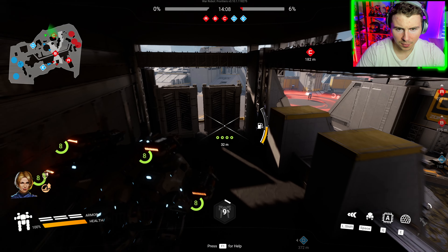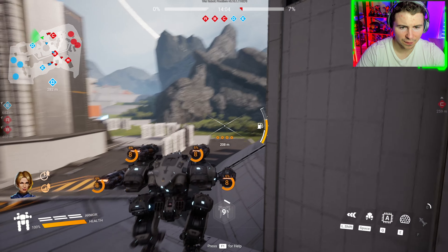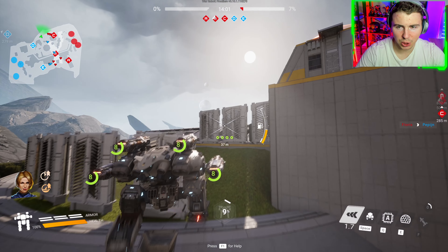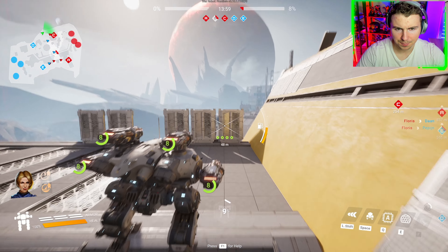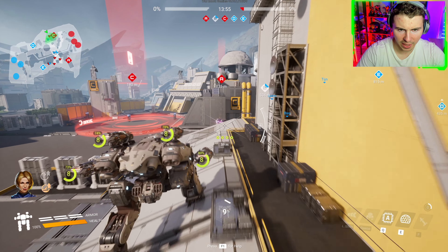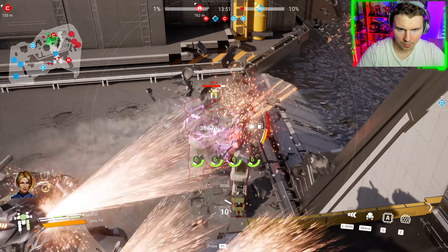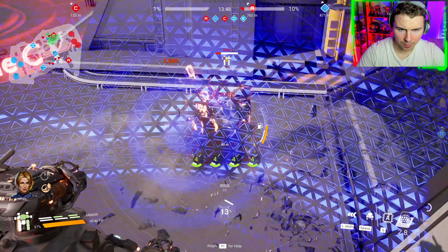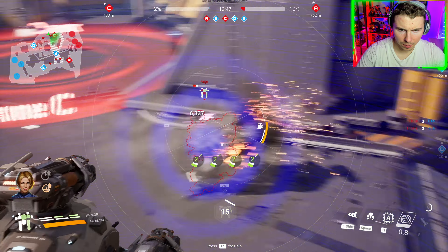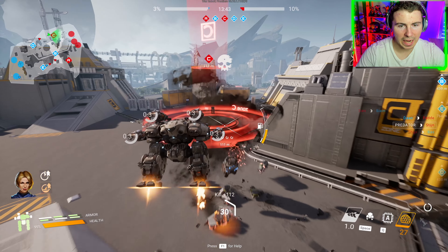Whoa, there's two guys there — I think there's two guys standing right there. I'm going to circle around and flank them because there's straight up two guys on the other side of that wall. Okay, we got to get close. Remember to hold the weapons — these are shotgun weapons. Get through that armor. One more shot. Boom, there we go. Man, I love the Tusk weapons.